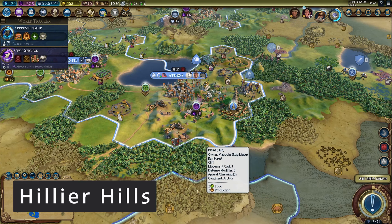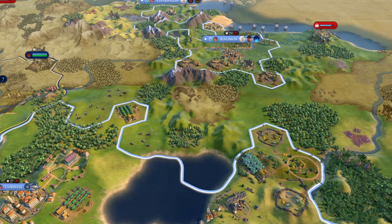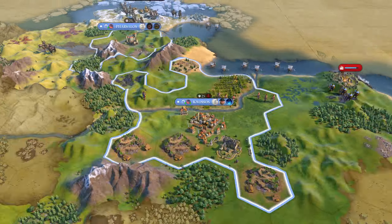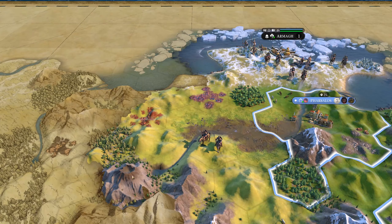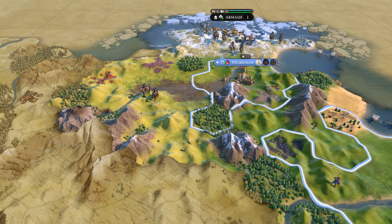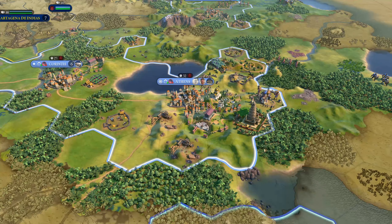Next up, we got another visual mod: Hillier Hills, which again does exactly what it promises. It changes the height map of hills to make them look more like actual hills. Because in the base game it's sometimes hard to tell which tile is a hill tile and which is not. Hills are way more obvious with this mod. Again, these changes are purely visual — it does not affect anything, it just makes it look a bit different.